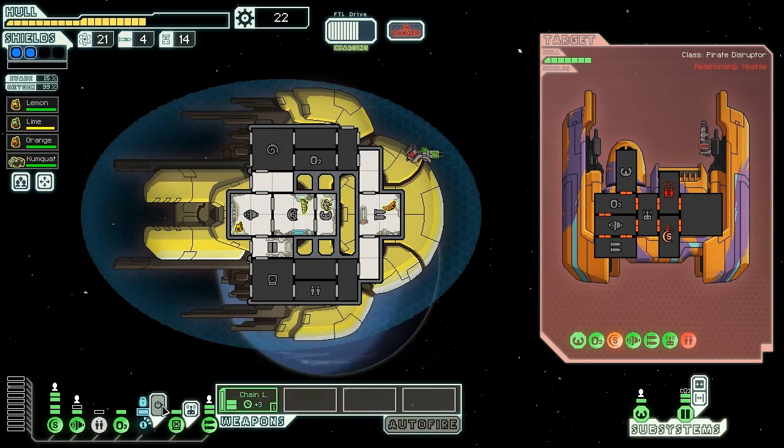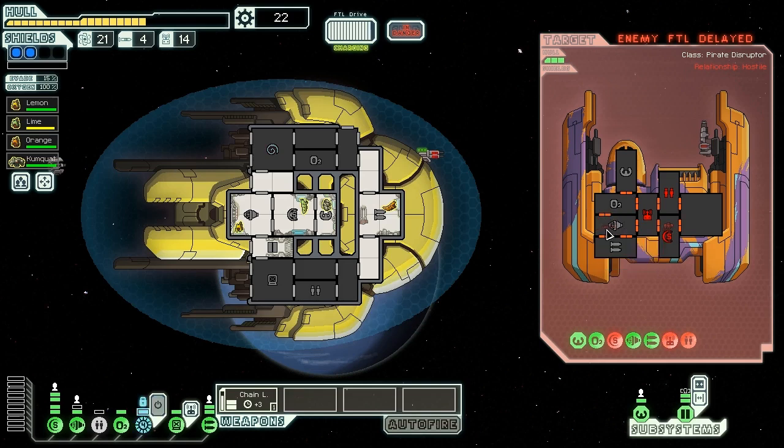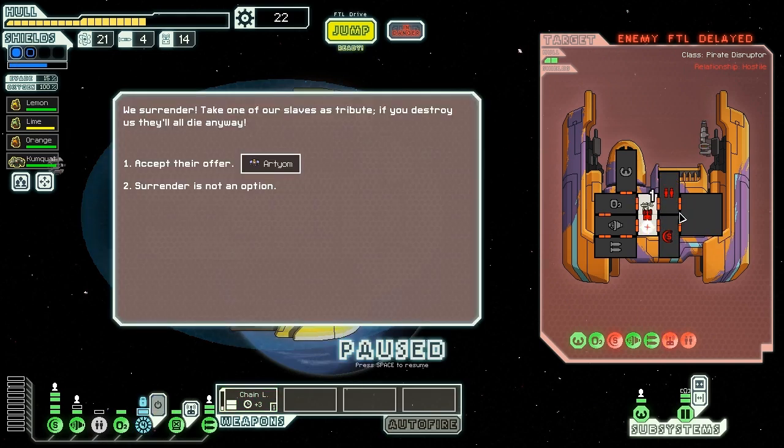We mind control their Mantis crew - he goes for the drone control instead of the shields guy, making it less likely we'll kill all crew. We chain laser into the Mantis. They try to run but nobody's on the helm, and their own Mantis is blowing up their engines. We mind control the Mantis again so he'll fight the other crew member. They try to surrender - unfortunately, you're already dead. Surrender is not an option.